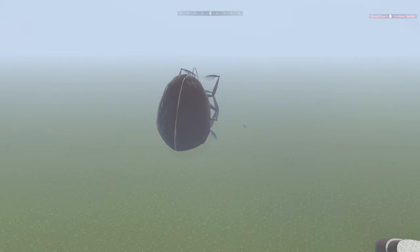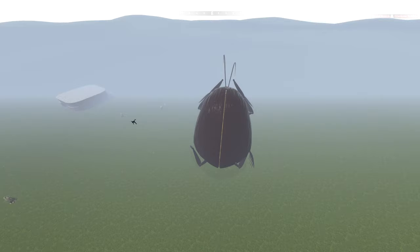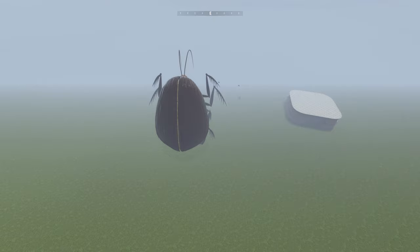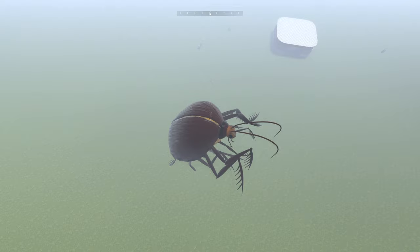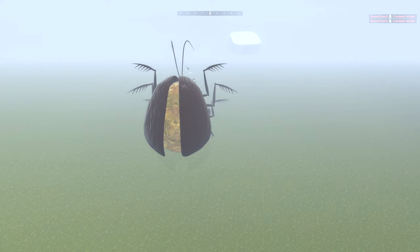That is our execution move. Poor, poor combine. And this is going to give us some extra power. Now, what does R do? R is going to be our acid spit, which we saw was pretty effective. In fact, let's spawn some combine here and see if we can take them out with some of our nasty spit.